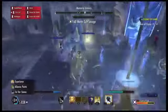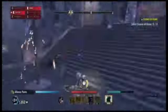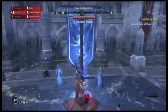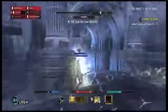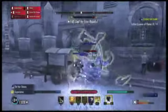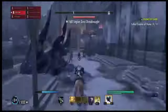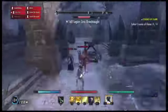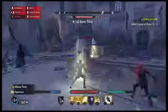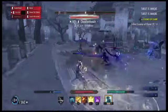Me and my group kind of know what they're doing so we just keep repeating the process and loop it around. You want to pick a direction — either clockwise or counterclockwise — just take the flag, kill the boss, and continue on your way. Once you get enough Tel Var stones where you're happy — in the beginning that was around 4,000, now it's around 10,000 for me — you want to go down to the Elven Garden sewers and deposit your stones.